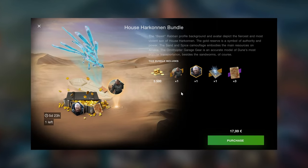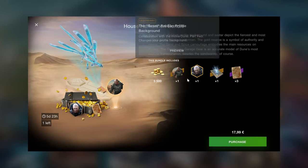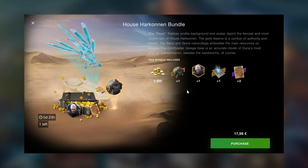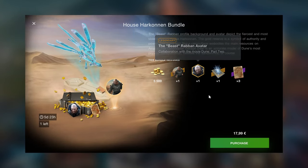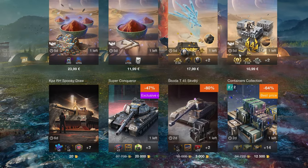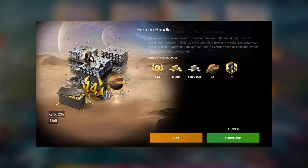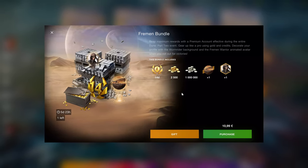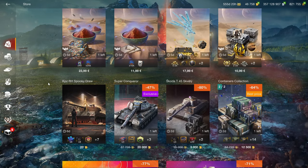Bundles like this obviously hold no in-game value because these are only collectible items for Dune. So don't buy this for the gold. These are just avatars and backgrounds that add no value, but they cost money. I don't recommend these for that specific aspect, especially something like this where you have a background or an avatar — they just subtract from the actual value of the bundle, unless you are a Dune fan.